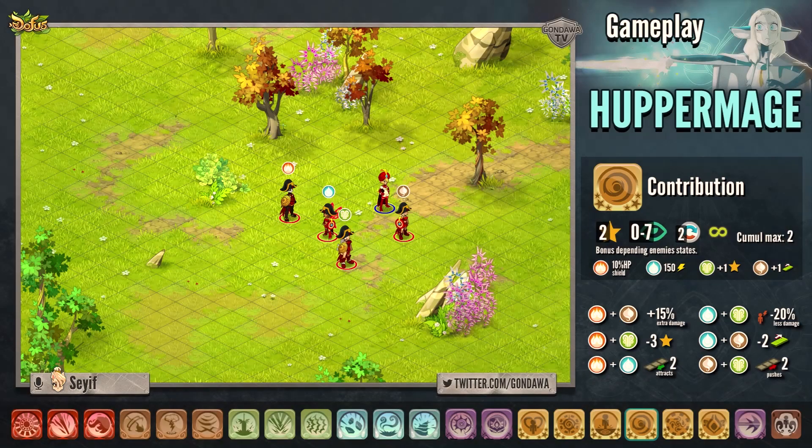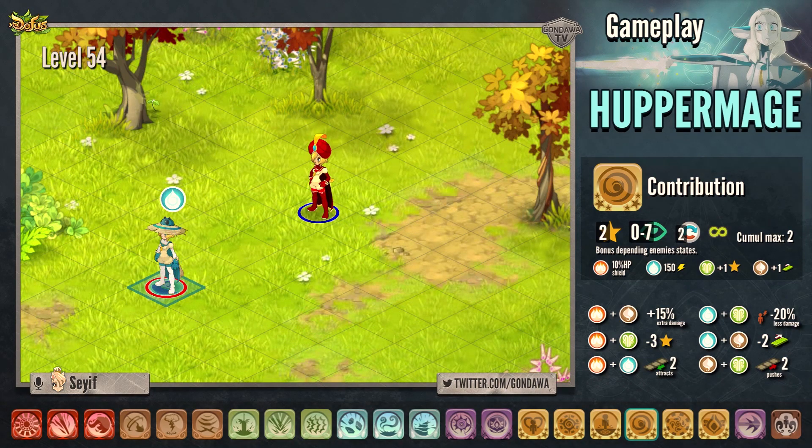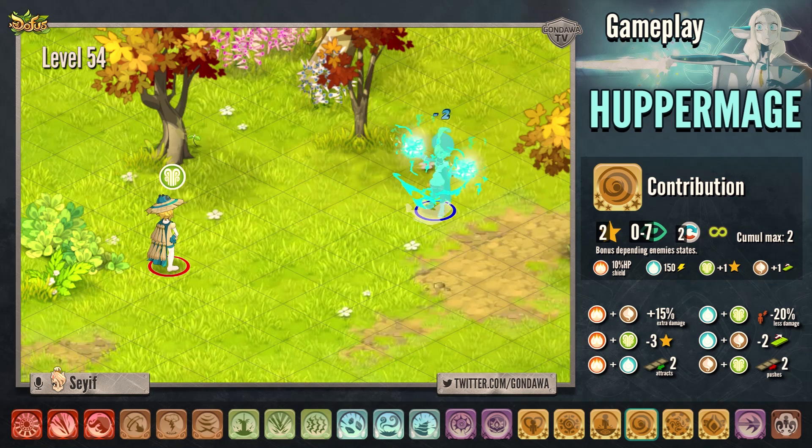The spell is called Contribution. For 2 APs, depending on what state the enemy has, it will give several bonuses. If it's the fire element, you will get 10% HP in shield. For the chance state, you will get 150 power. For the air state, it will be 1 AP. And for the earth state, it will be 1 MP.